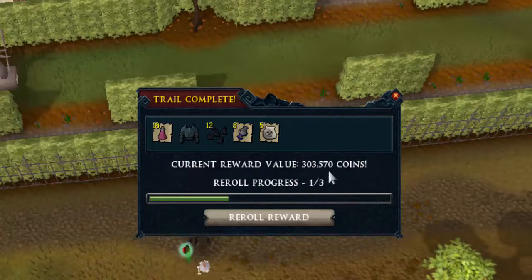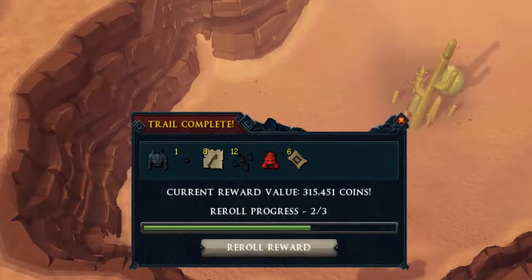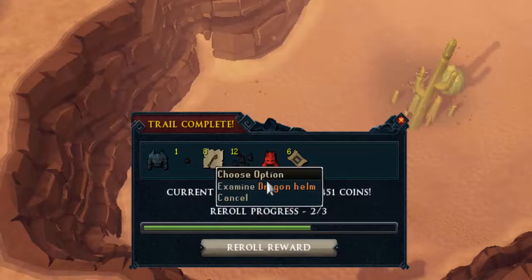Number 7 is another elite clue scroll coming in with 310k — make-it pouches, uncut ball tips, just some standard elite clue scroll rewards, but 310k is not bad.